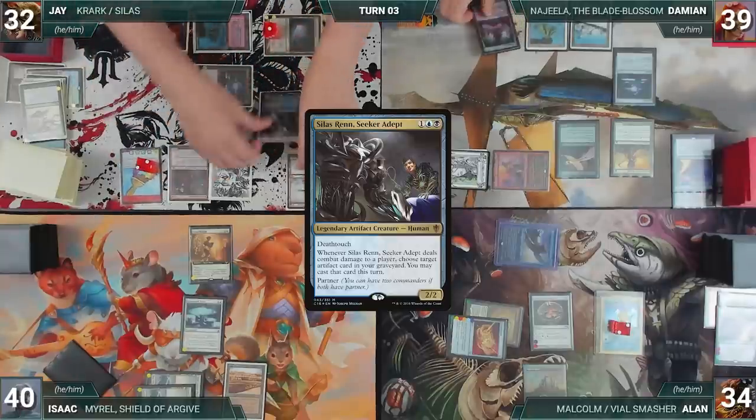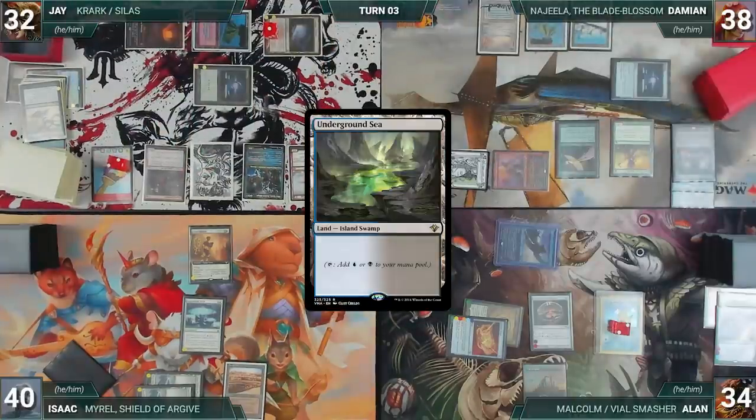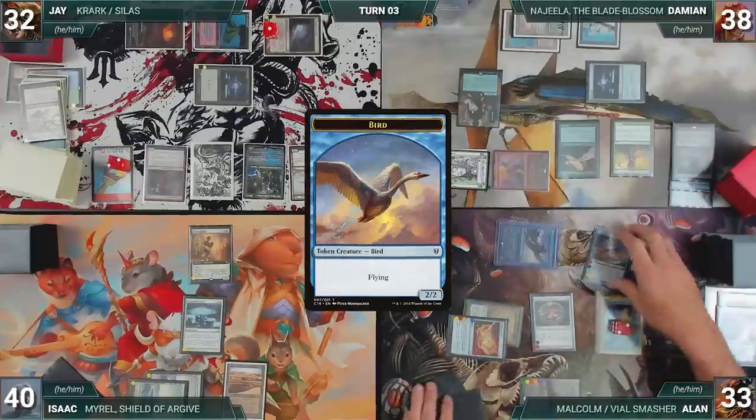At the end of Jay's turn, Damien cracks his Scalding Tarn and fetches up an Underground Sea. He casts Tainted Pact — in response, Alan taps City of Brass to cast Swan Song, countering the Pact. Damien creates a 2/2 Bird.